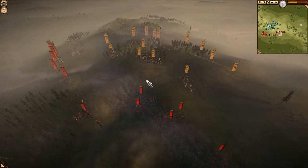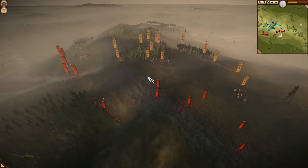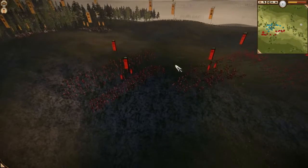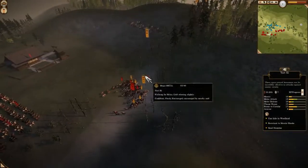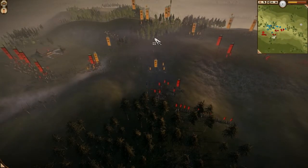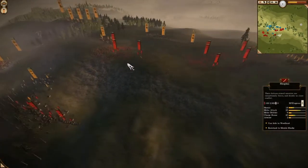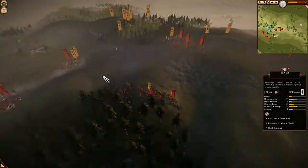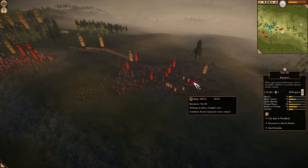Some cavalry movement, and we are going to see the first engagement here. The cavalry fight has started. Max has some uphill advantage with his cavalry charges, but he can't use all his cavalry here because he has to stop this melee rush with cavalry.